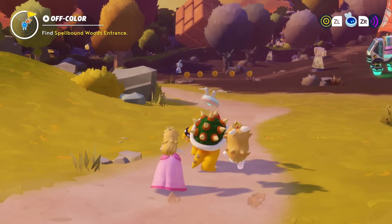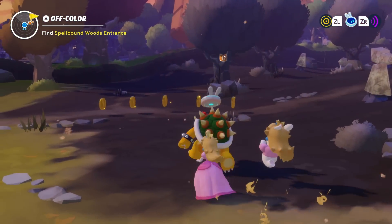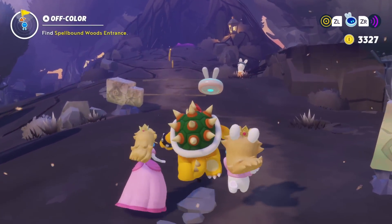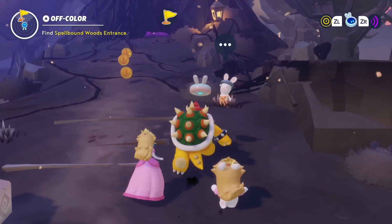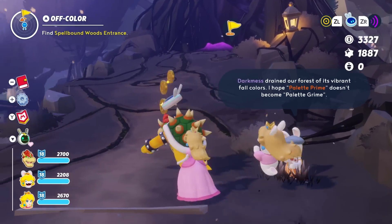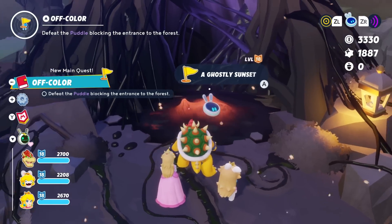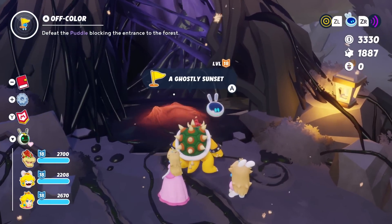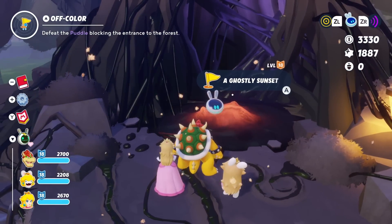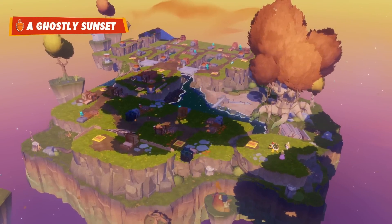Yeah, there we go, and then sure enough the spellbound forest is going to be over this way. Look at it! A local NPC says: 'Darkness drained our forest of its vibrant fall colors. I hope Pallet Prime doesn't become Pallet Grime.' Nice wordplay right there. A ghostly sunset is up here — this is what we got to do. Defeat the battle blocking the entrance of the forest. This is level 18, but we got Bowser now and he's got some crazy Mecha Koopas.